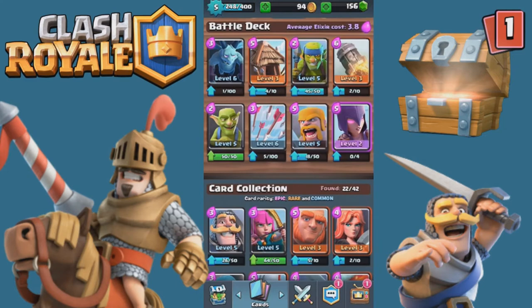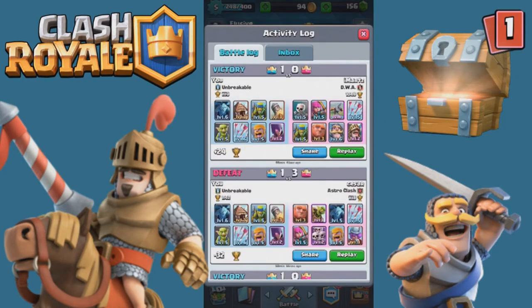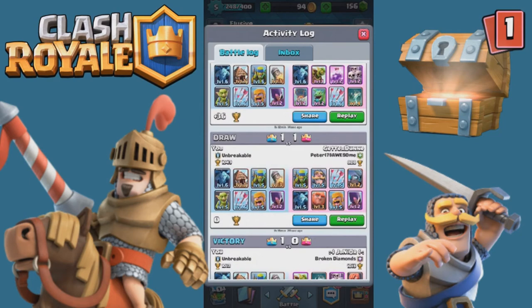I did get the one star — that was the first of these epic raids. Here's our card layout: we have minions, the hut, spear goblins, the rocket, goblins, arrows, barbarians, and witches. I took out my giant — I know, guys, I'm a bad person.